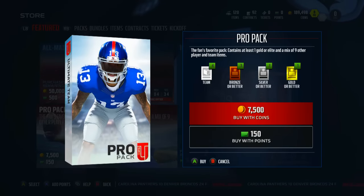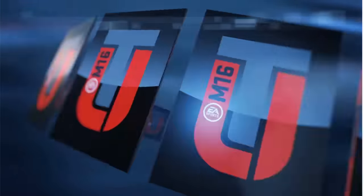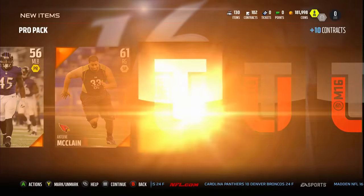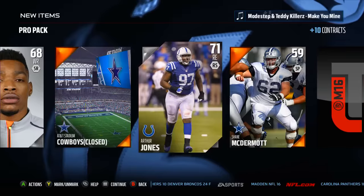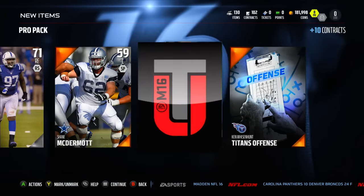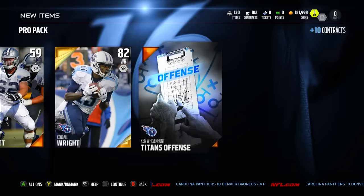Here we are on the pro pack. I did want to mention that for my uniforms, coach, playbooks and things like that, I'm just going to use whatever the first one I get. So if I only get an offensive playbook in this pro pack, that's the offensive playbook I'm going to rock with for this entire season. It allows me to use some different guys and different schemes. We did get the Dolphins home uni and a coach New England, so those are the two things we're using so far. Cowboys Stadium is going to be our home turf. Got an Arthur Jones — he'll probably be a starter for a season or two. Got the Titans offense — that'll be our offensive playbook. And our gold card is Kendall Wright, a decent wide receiver at 82 overall with 90 speed and 90 jumping.